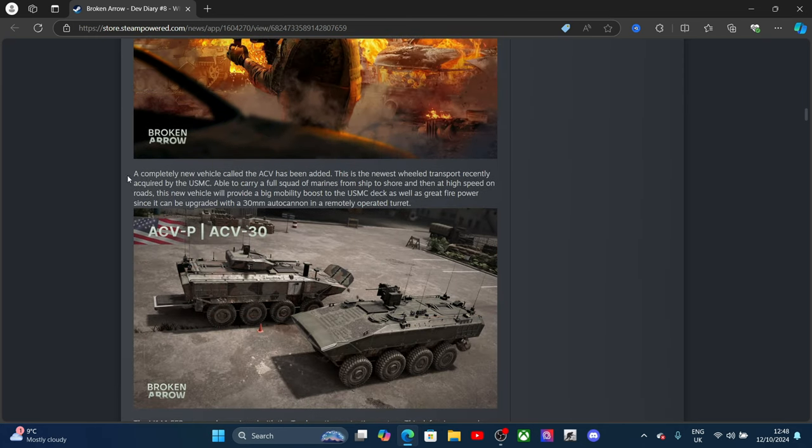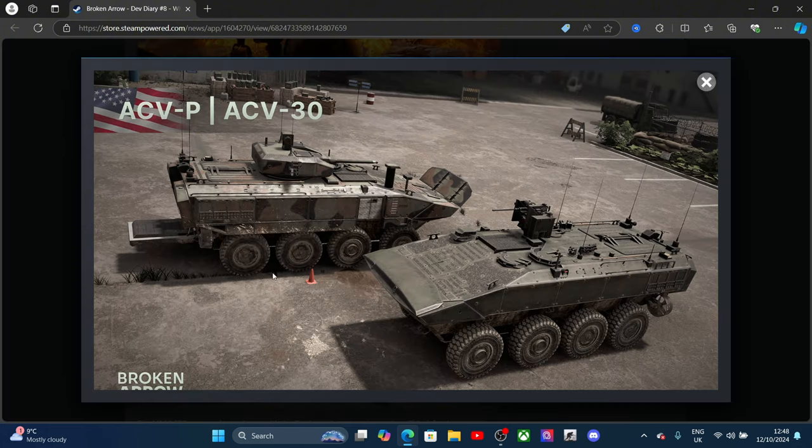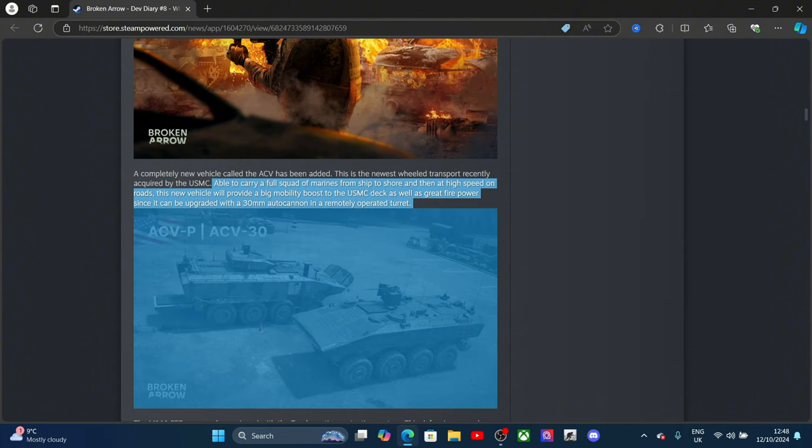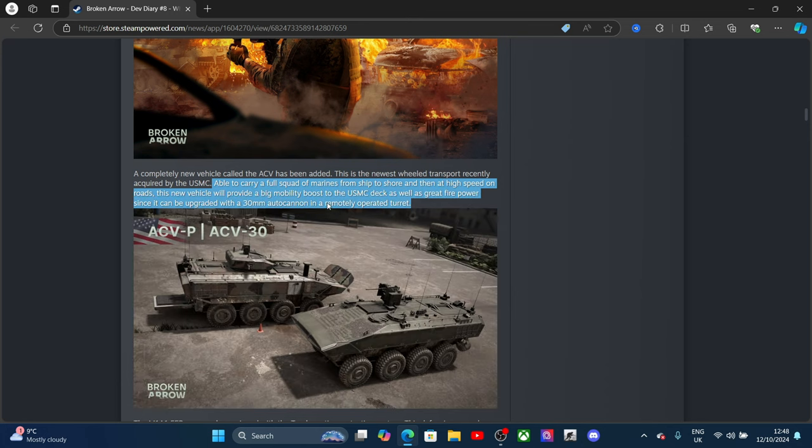On vehicles: a completely new vehicle, the ACV, has been added. It has one variant with a cannon and one with a machine gun. It is able to carry a full squad of Marines from ship to shore and then at high speed on roads. The new vehicle will provide a big mobility boost to the USMC deck as well as great firepower, upgradeable with a 30mm cannon and a remotely operated turret.